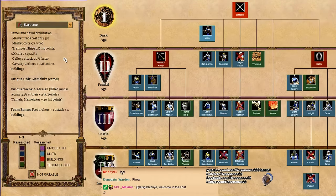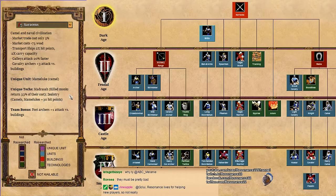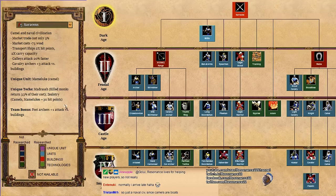The Saracens are a camel and naval civilization. Market trade only costing 5% means you can exchange resources at the market really nicely. Markets cost 75 less wood — a change added in the Steam DLCs. Transport ships and galleys are relevant bonuses, but not on this land map. Cavaliers get plus 3 attack versus buildings — one of my favorite bonuses, but not that impactful. Their Mamluk is like a camel with a ranged attack that still deals melee damage — very strong, very expensive.